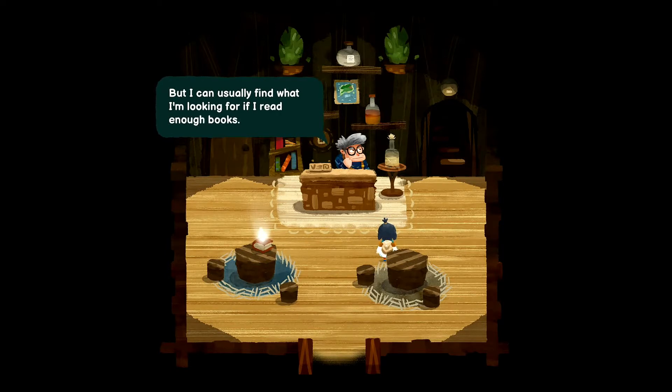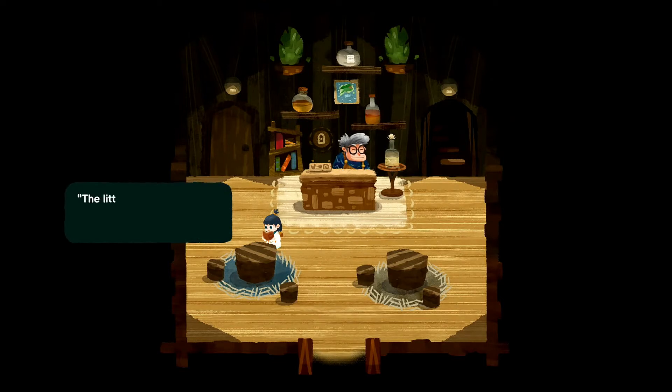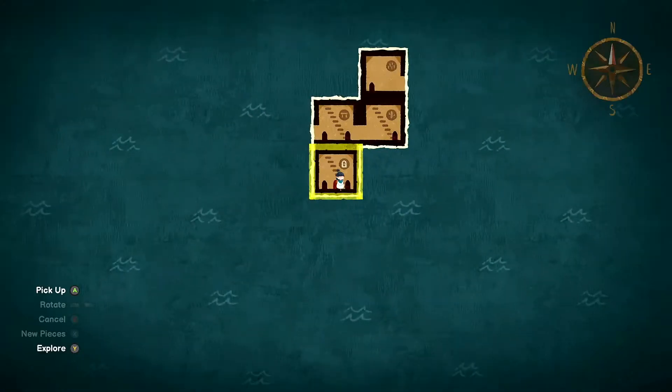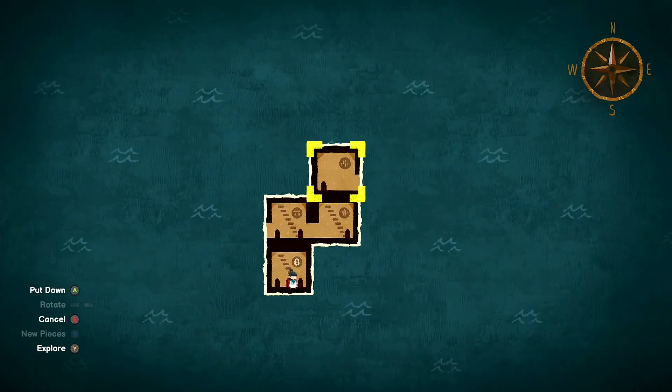The little cartographer had come up dry looking for her granny in the desert, but she had other burning issues to deal with. How could she warn her granny about the volcano that was about to erupt — and before that, she had to figure out how to get there. So we're looking for a new room, a volcano room.